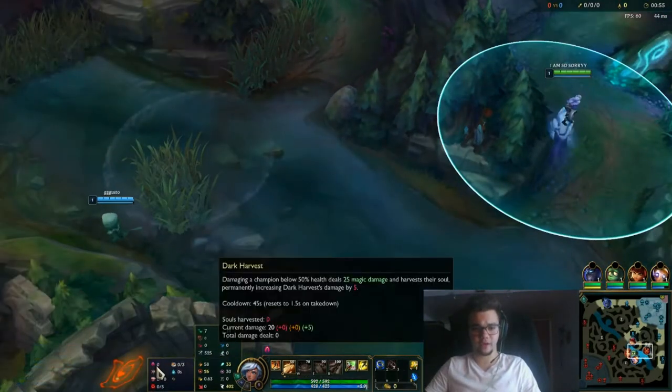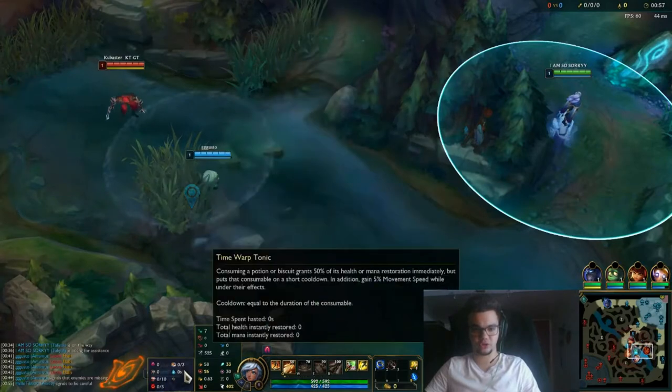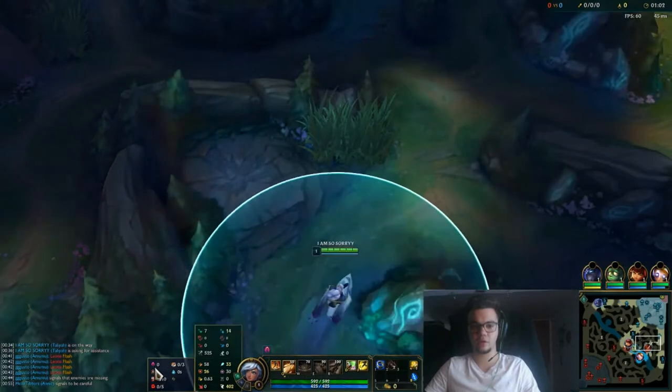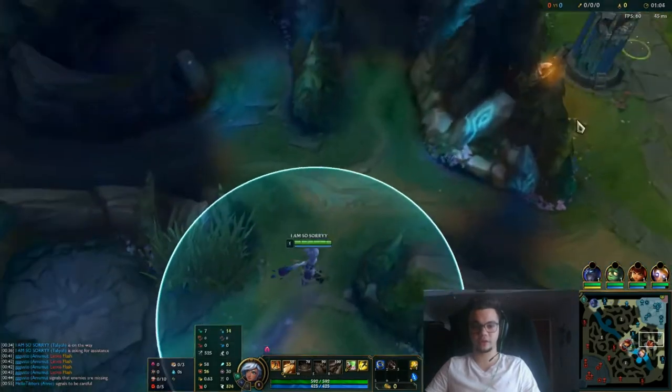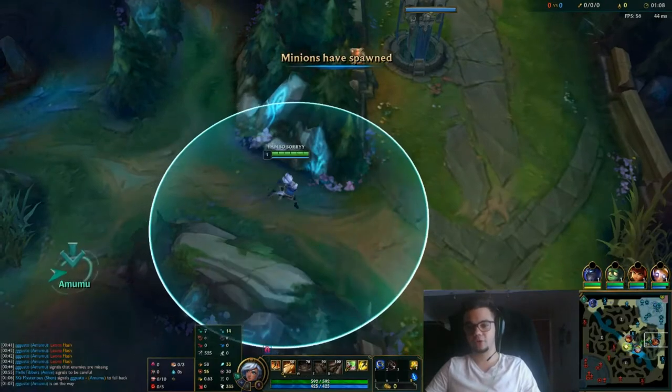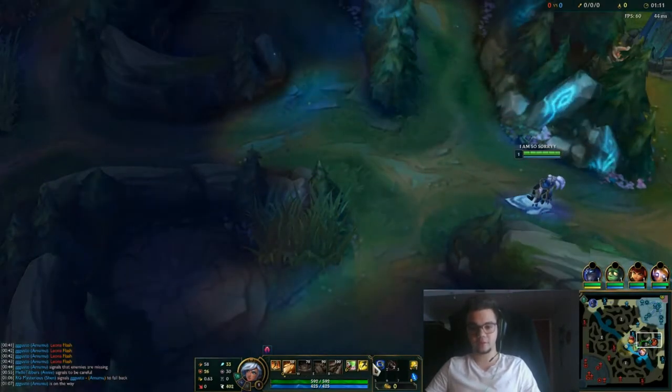As for runes, I go for Dark Harvest, Cheap Shot, Eyeball Collection, Ravenous Hunter, Biscuit Delivery, and Warp Tonic. You can go for Electrocute if you feel you want to proc it more safely and more often, but you can play with Dark Harvest as well.